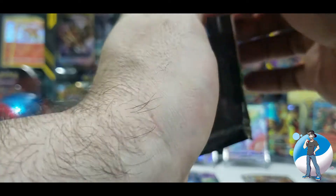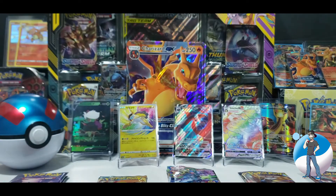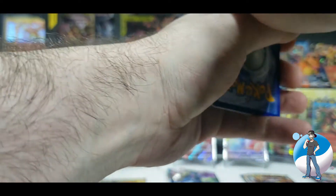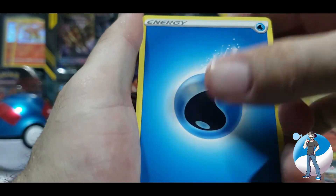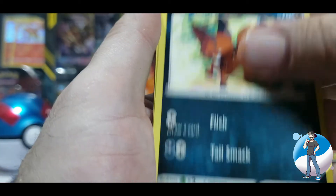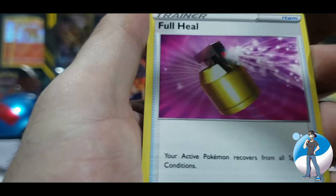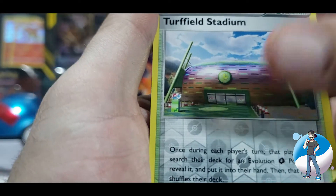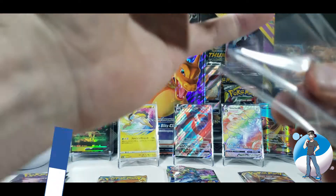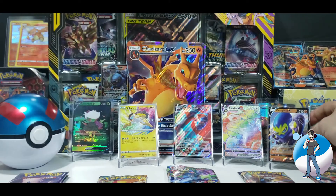Pack number two for Champion's Path. What does luck hold for us? Hopefully something incredible. We've got the packaging off, code card set aside. One, two, three, four from the back. Flipping it around for a water energy to start. Absol. Kabu. Machoke. Nickit — he gon' steal. Machop. Purloin. Scraggy, just trying to hold his pants up. Full heal. Reverse Holo Turfield Stadium. And a Grapploct V! Any V you get from Champion's Path is not a bad pull — super happy to add him to the group. We are just racking up the hits.